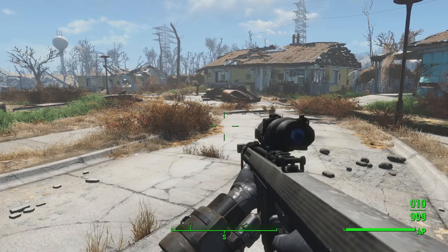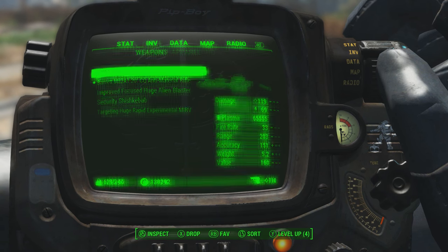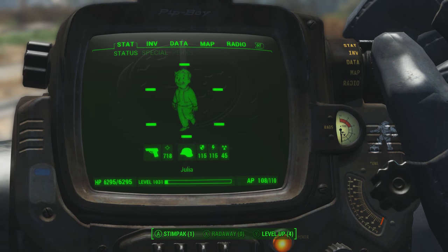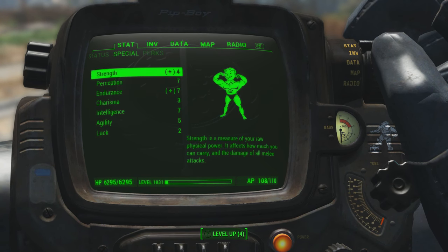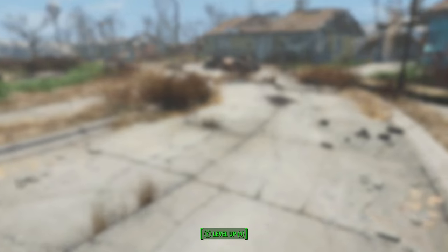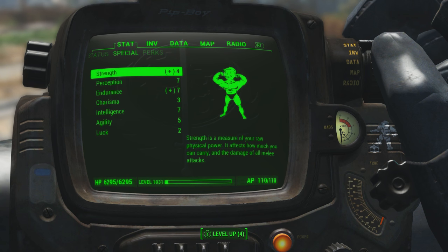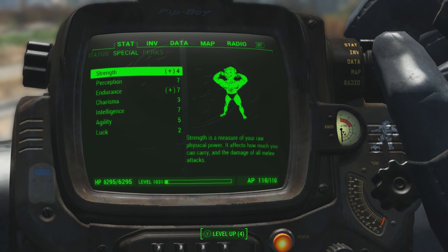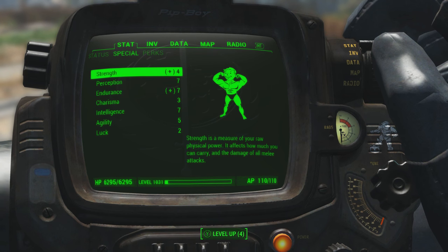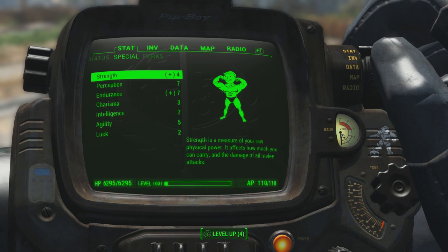For the final Pip-Boy retexture, we have a Brotherhood of Steel themed one. This one is a little bit darker compared to the others, with the Brotherhood of Steel logo and that signature theme. If you're a fan of the Brotherhood of Steel, this one is definitely for you. In general, this is just the beginning of Pip-Boy retextures for consoles — it's only the second day of release, so expect a lot more to come.